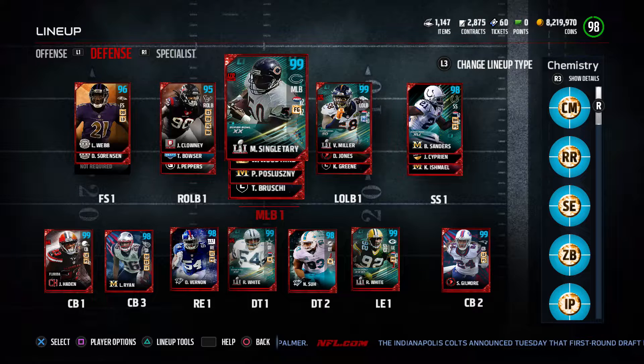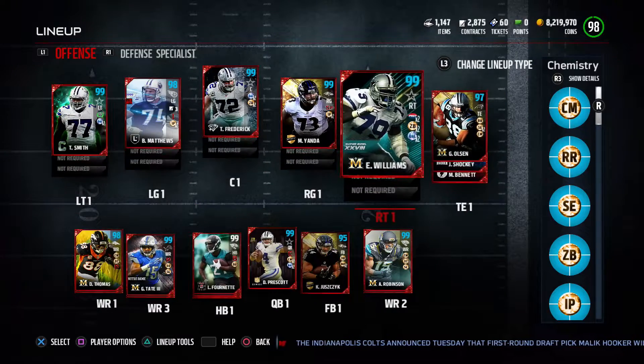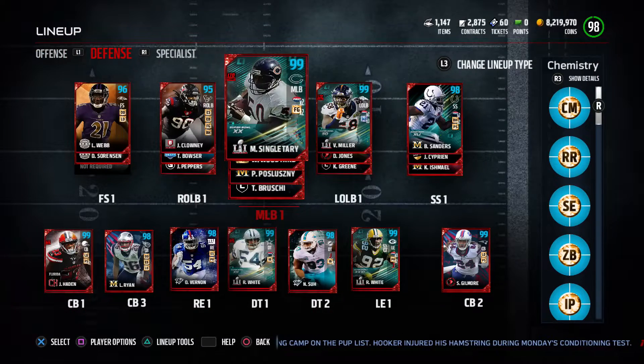Our new defense with the Super Bowl players looks absolutely insane. I am so excited to see what every single one of these guys do. I feel like Reggie White and Von Miller are going to be getting tons of sacks, and I'm expecting lots of interceptions with Mike Singletary. Also over on offense, Eric Williams does have that Super Bowl pass chemistry as well — he has a lot of plus ones — so this is how our new right tackle is looking with the Super Bowl pass chemistry now maxed out.